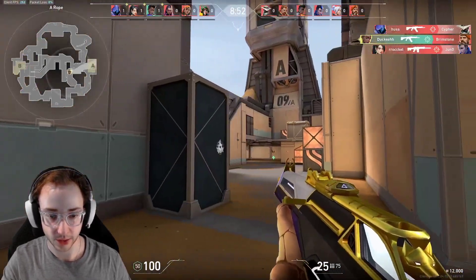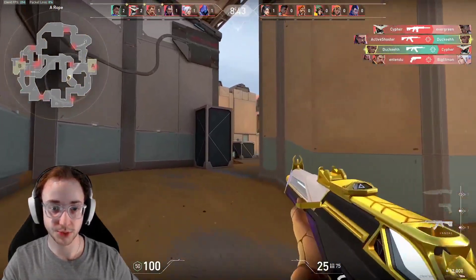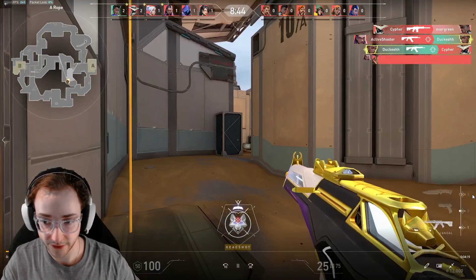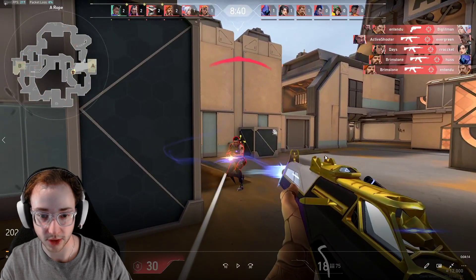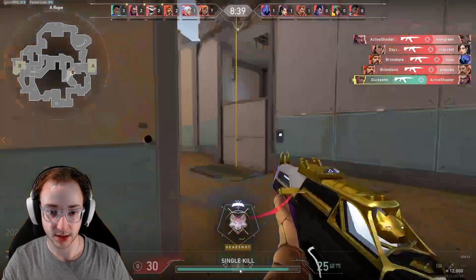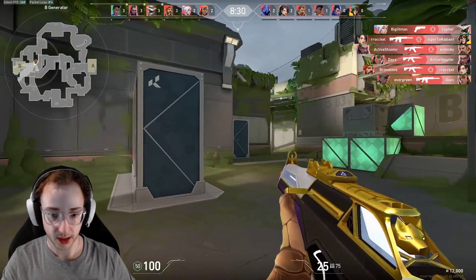I don't normally walk in deathmatch but I do walk here just for a second - that's just unfortunate, sometimes you get peeked from multiple angles in deathmatch and there's not much you can do about it. One thing we can take away from this is - you see this Reyna, we both spray, but if you're spraying with any gun and you realize you're not killing the person, just stop the spray, adjust your aim, and click their head, just like I did here.